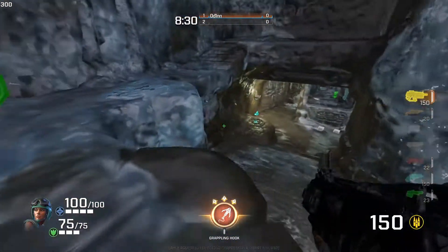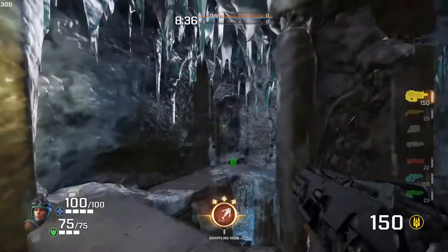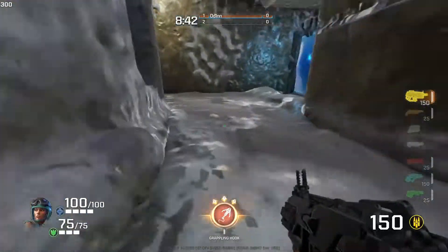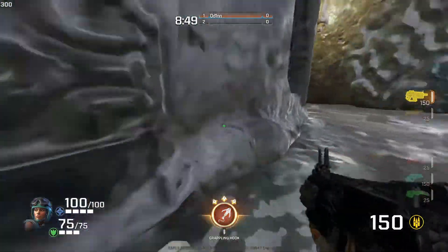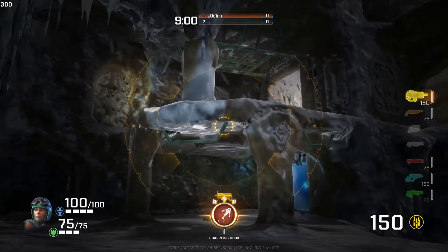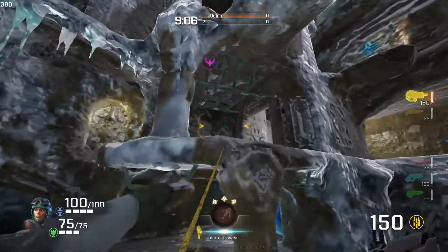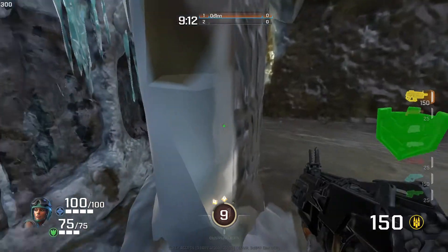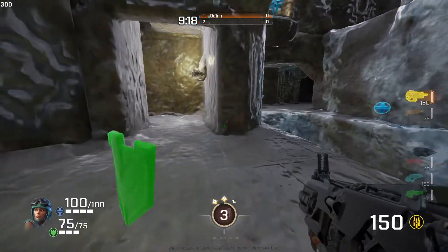That first small armor was down by the rail. The second small armor is at LG, at this jump pad. This small armor can be accessed directly from this jump pad, from this other jump pad across the little bridge, or from the teleporter which we'll talk about shortly. There are a couple of different ways to approach getting this small armor.